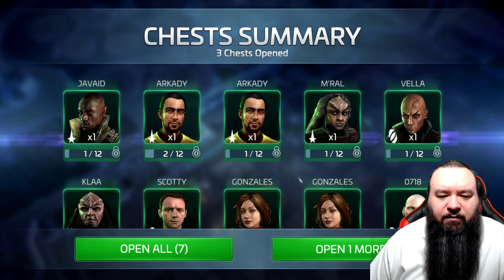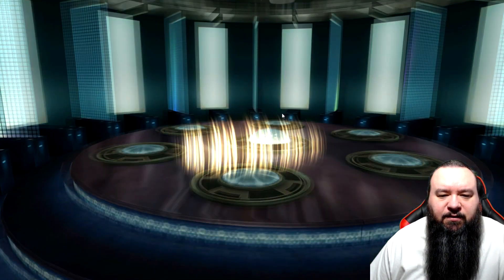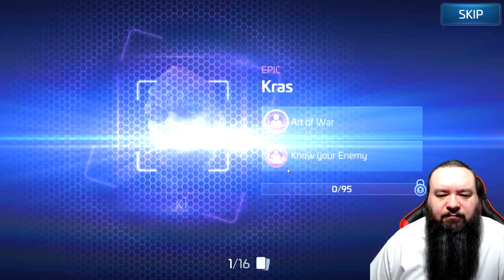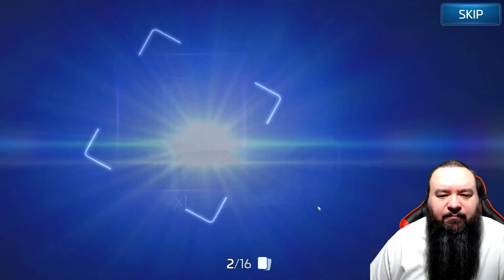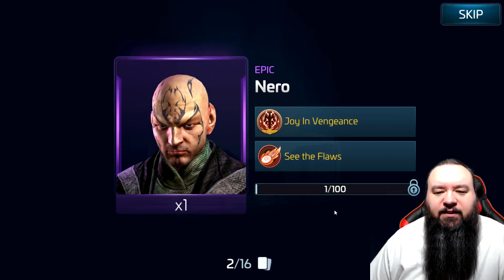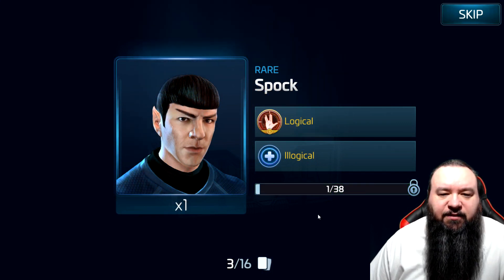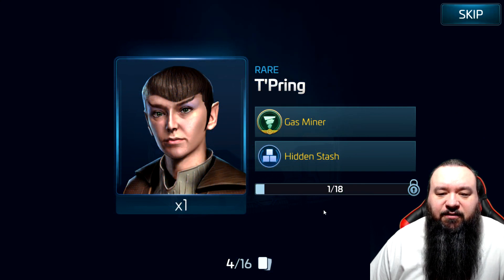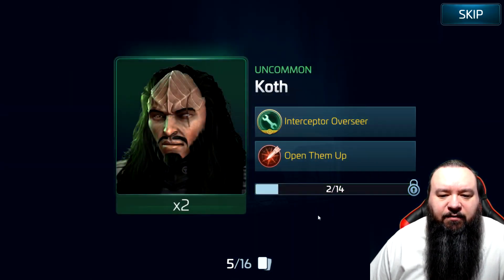So we got one epic and a whole bunch of uncommons. Oh, we got another epic — two epics! This one you need a hundred. Rare Spock — alright, this is a good batch so far. Now the uncommons — 16 items.